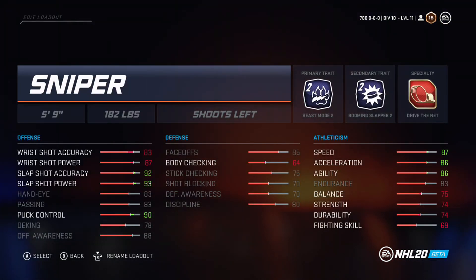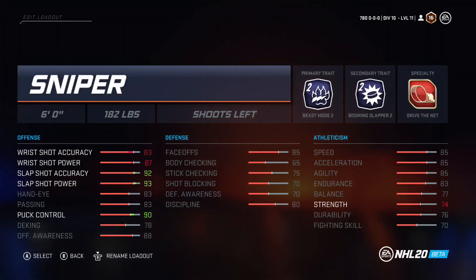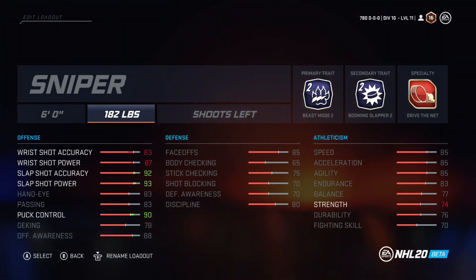So we've got this sniper build. Snipers are okay in the game. You can make them whatever you want, but I feel like the six-foot sniper at 182 pounds is pretty good. Shooting left is best. His shooting stats are solid: 83 wrist shot accuracy, 87 wrist shot power, 92 slap shot accuracy, 93 slap shot power, and 90 puck control. The downside is his strength is only 74 — he's gonna get knocked off the puck a lot.